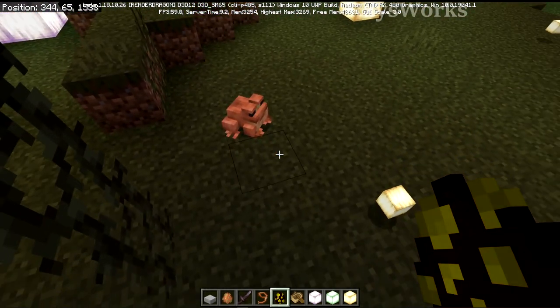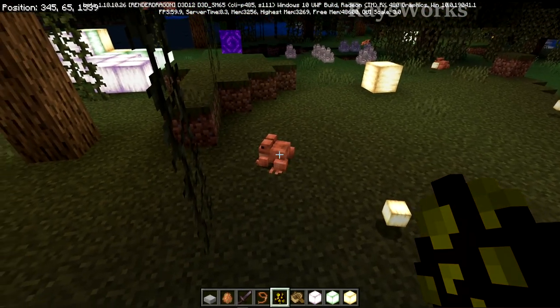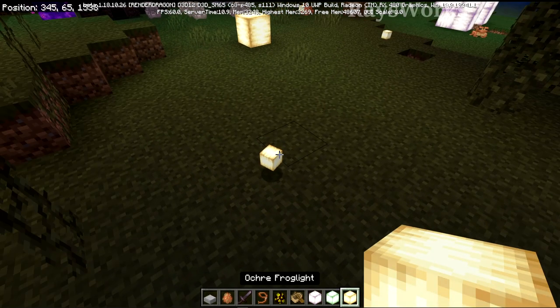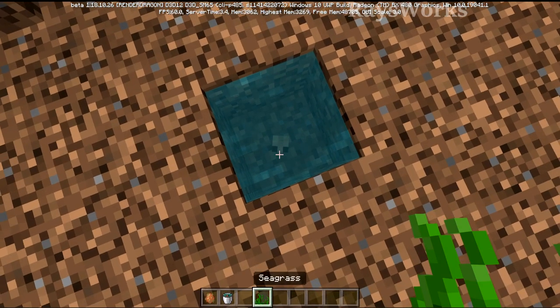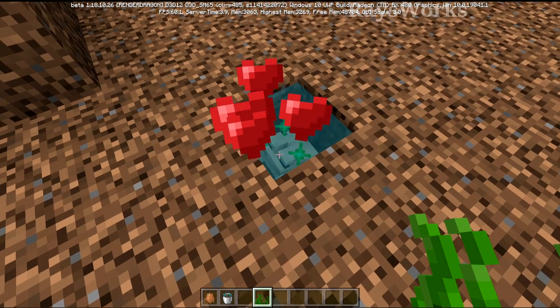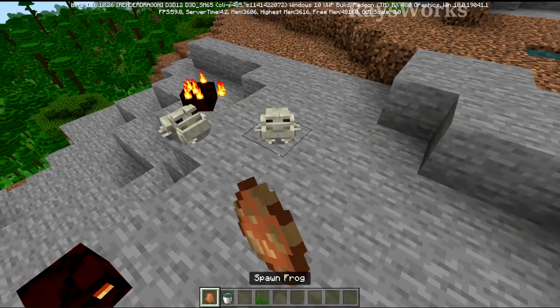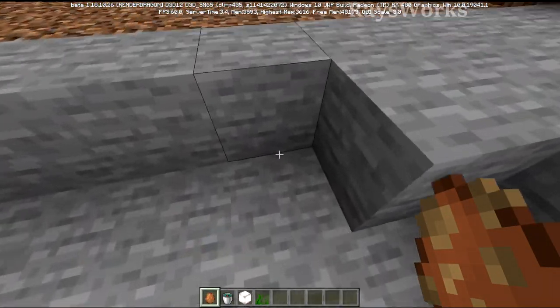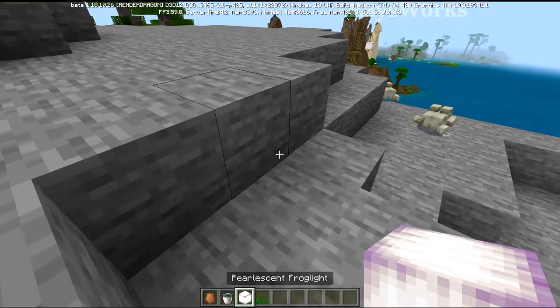Notice that these are the orange frogs. They're from the humid biomes, and when they slurp up a magma cube, it turns into the orangish ochre frog light. Tadpoles grown up inside of a dry biome, such as a savannah, are going to have the white colored frogs. And when the light colored frogs kill magma cubes, they then drop the whitish colored pearlescent frog light.